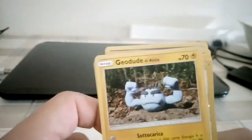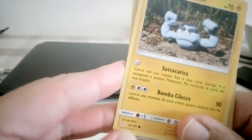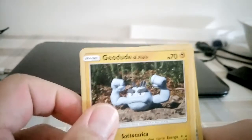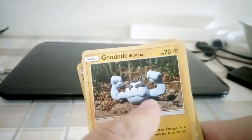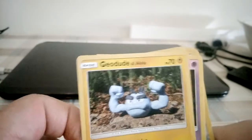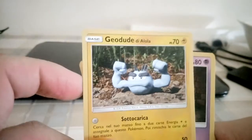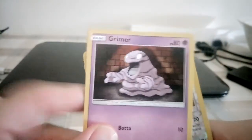Then Geodude, from a lot of sets. I really love this Yuko Mori artwork because they're like clay or sculpted figures — it's like a statue placed in the ground with some environment. I like a lot this kind of art style.